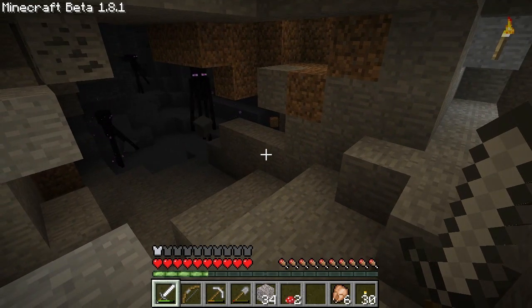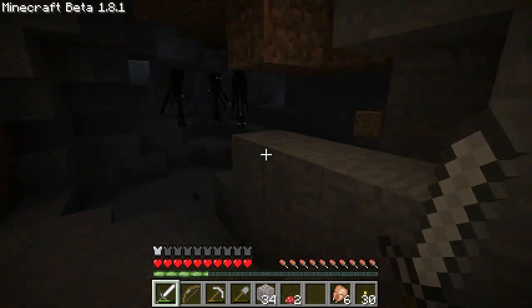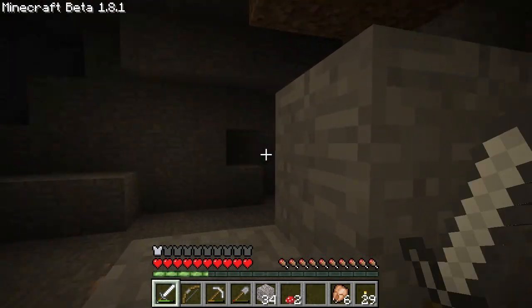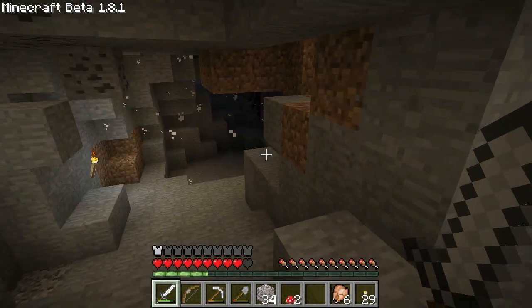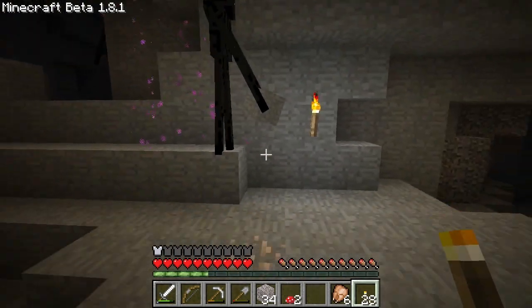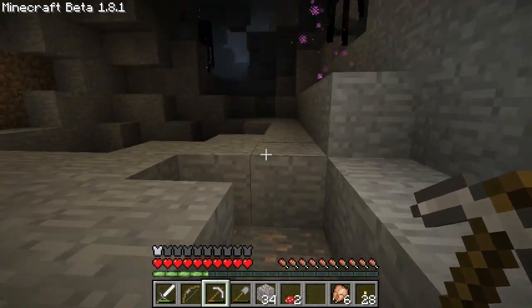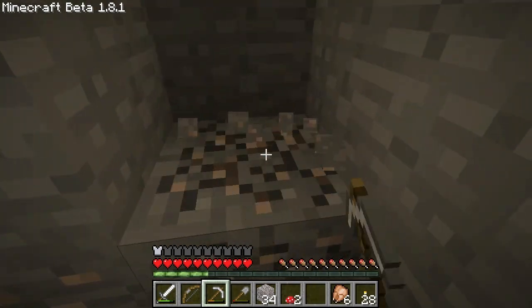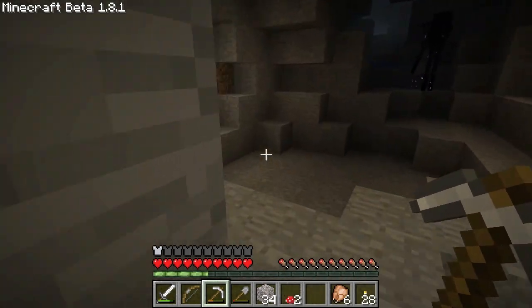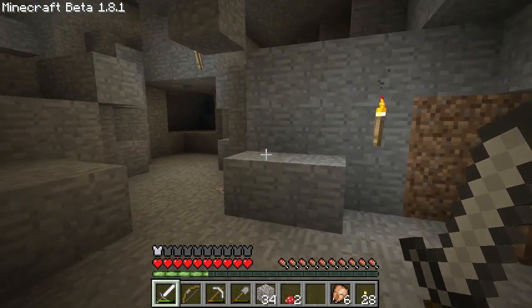Oh, there's two of them. Ay caramba. I wish I spoke Enderman — I could tell them how much I really appreciate them. I just want to be friends. Is that three Endermen? I didn't know they came in groups. Alright, just don't look at them. I'm just going to take this iron and be off. Don't mind me. Just don't look in their eyes. Now that sound they make — that's obviously the zombie sound. It's a placeholder, I'm sure, until it can be replaced with some other sound that's more appropriate, not already being used by a different mob.